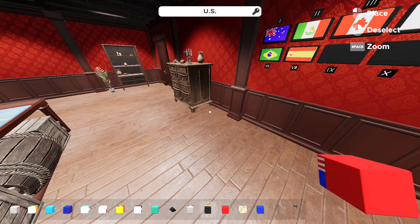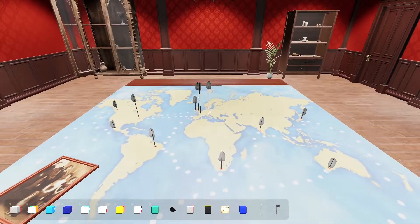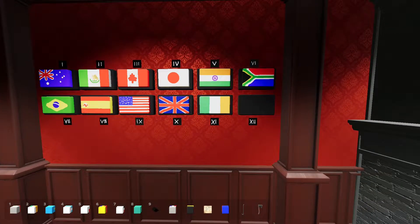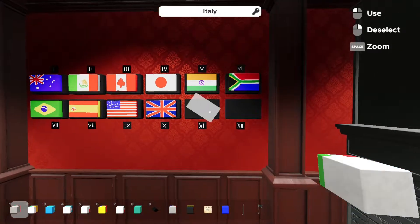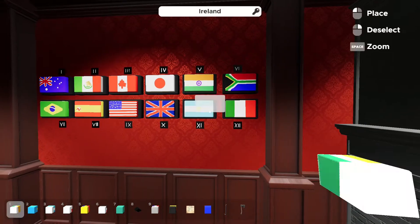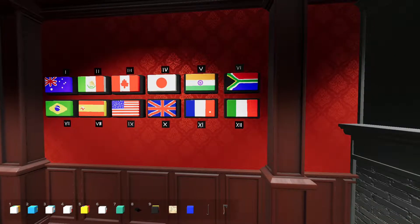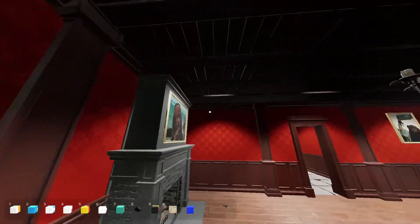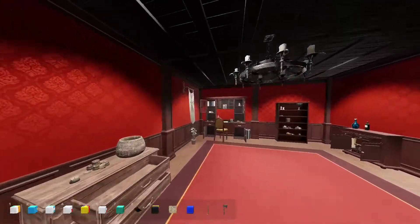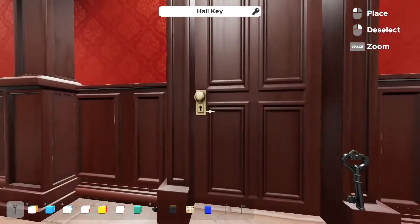Which was where? There it is — okay, US. And then we have the three tallest, which are like England, Ireland, Italy. This one I can just cycle through because I have no idea. Not Singapore, shouldn't be Chad, not Egypt, not Bahamas. France! What did that open? Oh, I see it. So we have a hall key now. So we go to the hall. Let's just go in here.